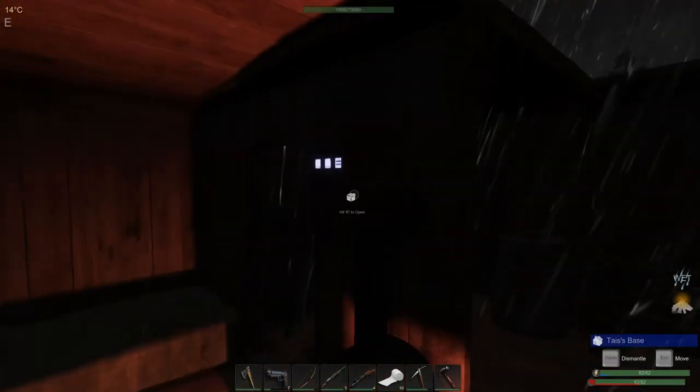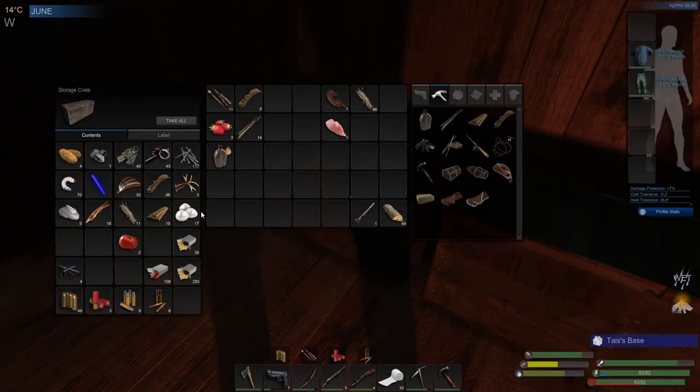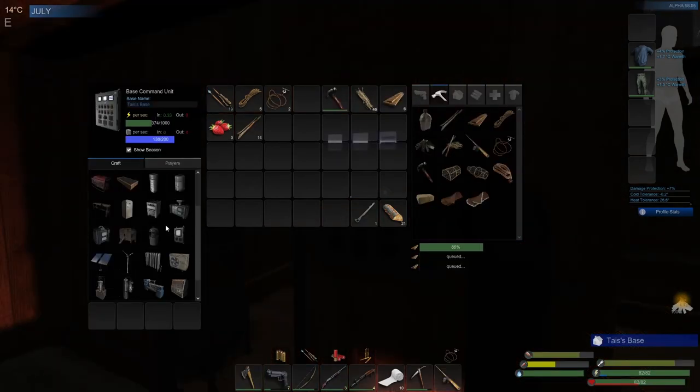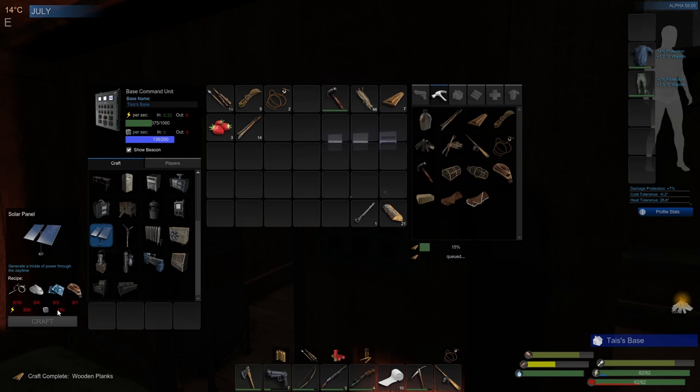Yeah, we've had another successful day - killed a deer, which was very useful. Power slowly going up there. So because of that, let's make some more adhesive. So that's where we're going to leave it tonight, guys. We've got 138 mass, so we only need 12 more.